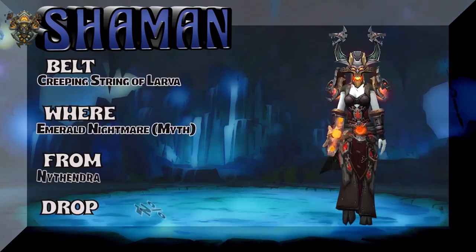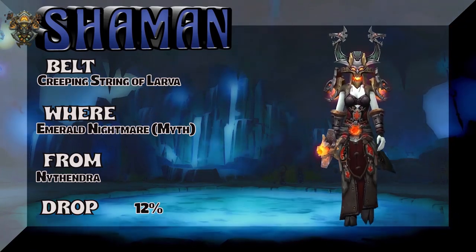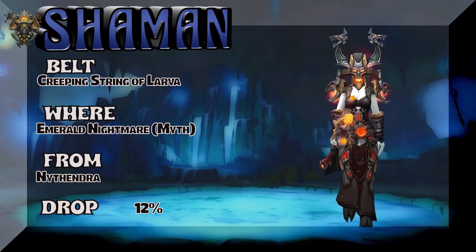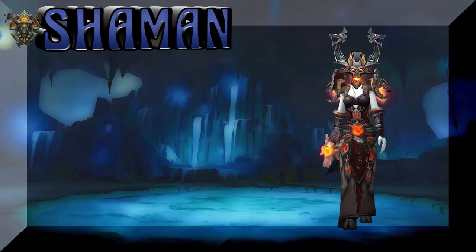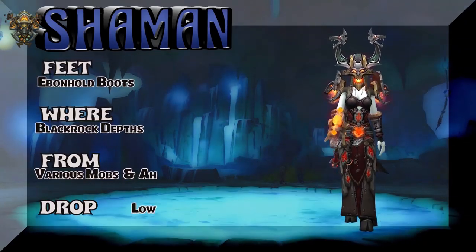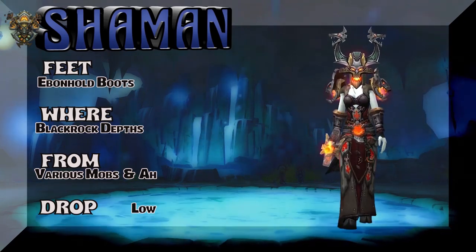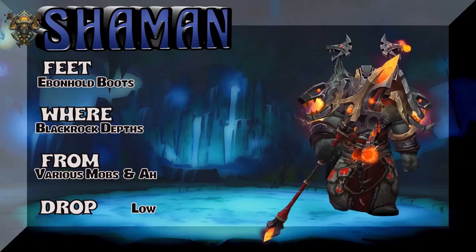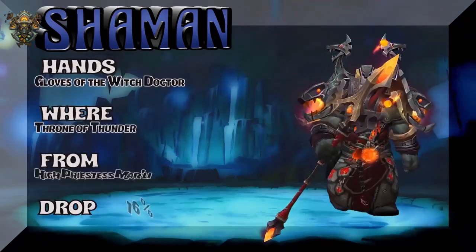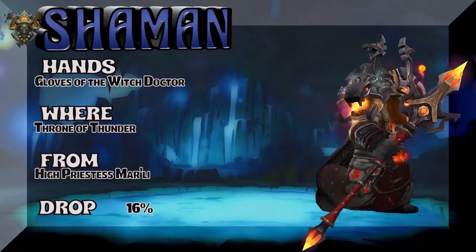Now we have a Lady Draenei showing you the Creeping String Larva Belt, or Belt of Lava — I don't know exactly what it's called because I can't read. Emerald Nightmare Mythic, Nithandra is the boss, about a 12% drop rate for that belt. The Ebon Hold boots you really can't see on a Draenei — various mobs, or just buy it at the Auction House. Now we're going to show you the hands, which are the Gloves of the Witch Doctor. A lot of witch stuff bouncing around.